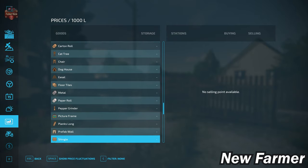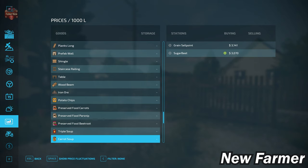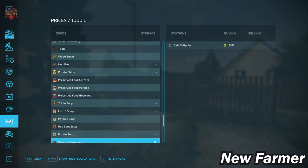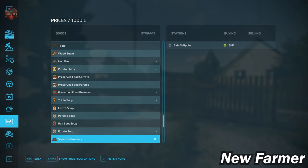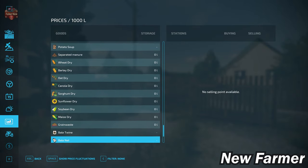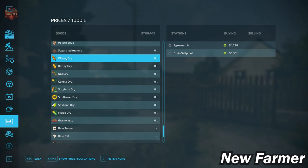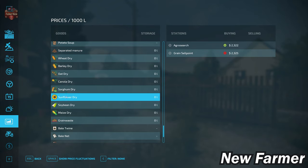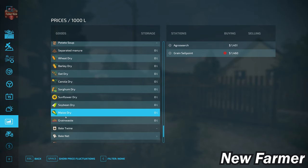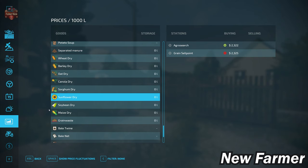That story changes once we get to our premium expansion productions — we do have the ability to sell those, as is pretty common with maps since the premium expansion came out. If you're playing with pumps and hoses, you can sell separated manure, and if you're playing with straw harvest, you can also sell hay and straw pellets. We also have a few added productions: dry wheat, barley, oat, canola, sorghum, sunflowers, soybeans, and maize or corn. Grain waste is a byproduct of grain drying, and we can sell those at multiple sell points.